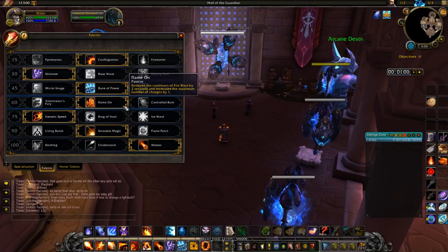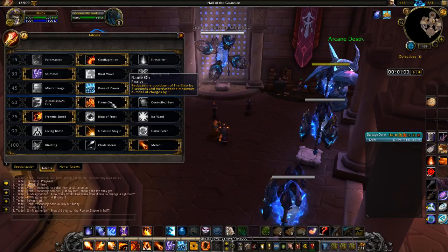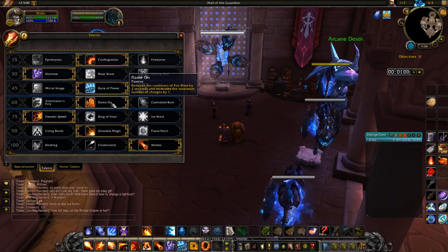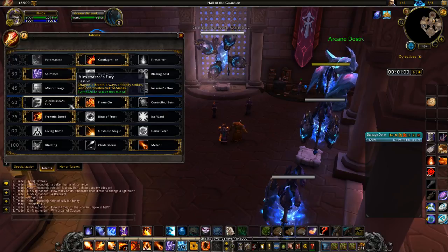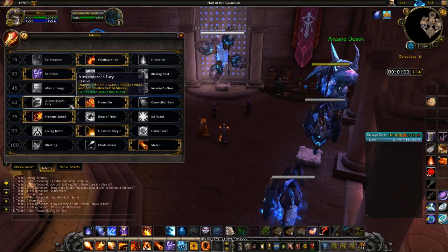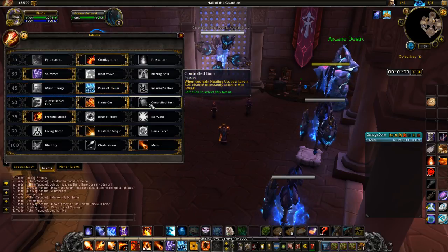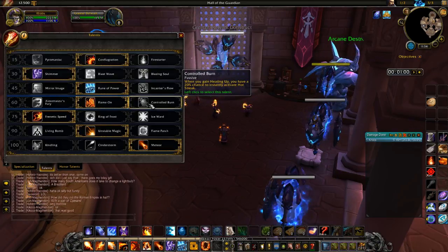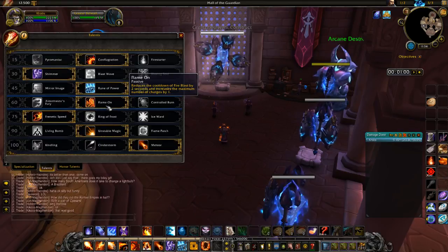I pick Flame On, because with my opener I want to have that extra Fire Blast charge with the cooldown reduced. Alexstrasza's Fury, to me, is not great — it's more of a PvP talent in my opinion. And Controlled Burn is good, but I would rather have the extra Fire Blast charge, because it's just another chance to get the Hot Streak proc, and Flame On is guaranteed.